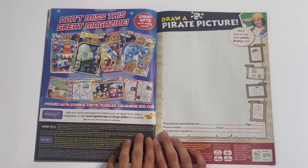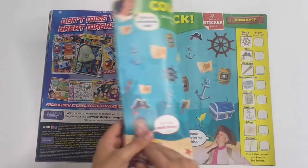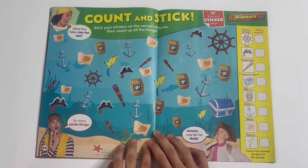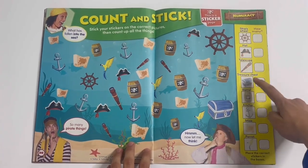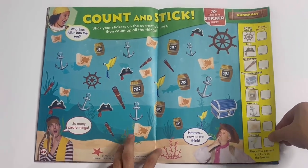Draw a pirate picture - you can draw anything that's pirate related. Count and stick: use your stickers on the correct pictures, then count up the things - how many ship's wheels, hats, telescopes, treasure chests, barrels, anchors, maps, and parrots. Let's write the number here.